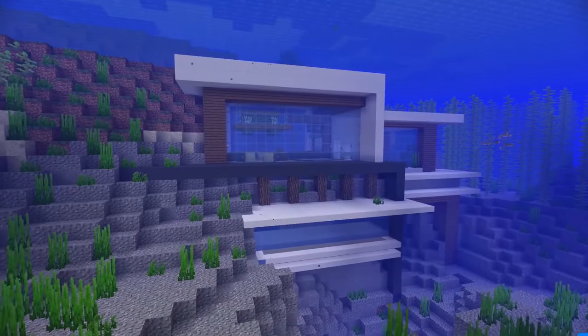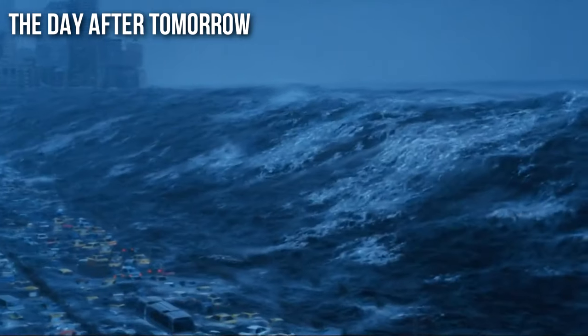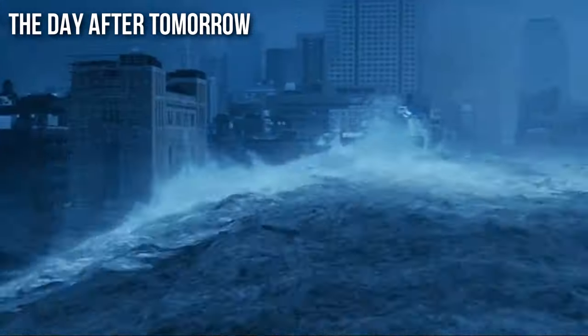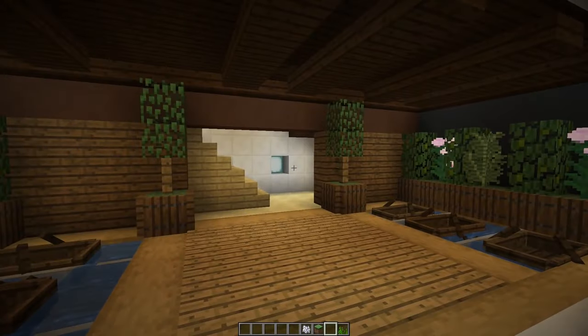Number two by Grian looks like a beach house that got hit by the worst of global warming. Nevertheless, the waterfall entrance flows you into an open and flexible space ready to be customized.